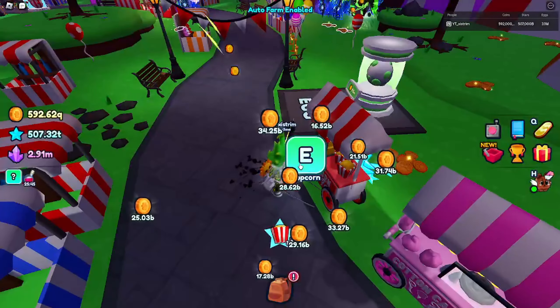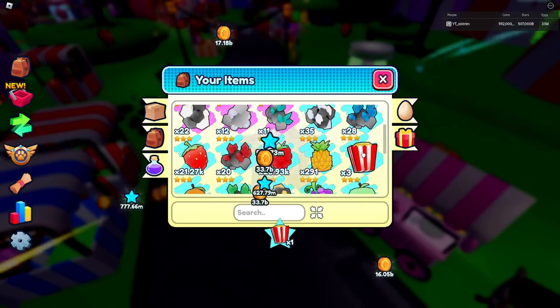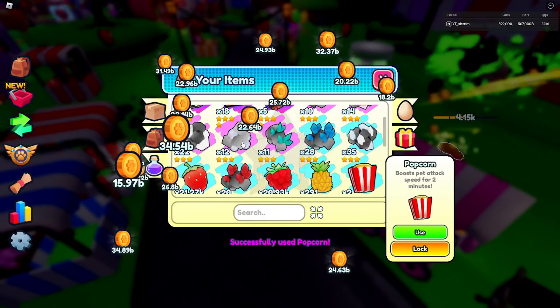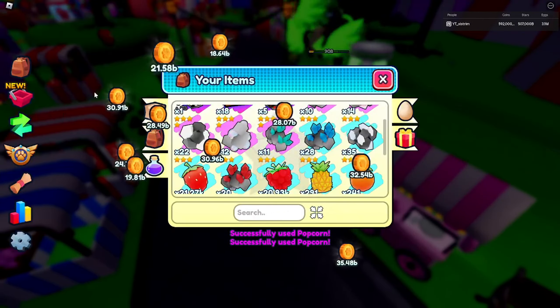Anyway, you can buy the popcorn in here and put it on your pets, but it takes a lot of time so I'm not doing that right now. I just wanted to hatch some eggs because I'm kinda dropping on the egg leaderboard also.